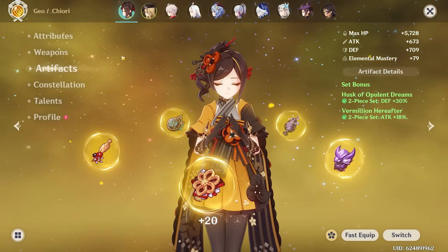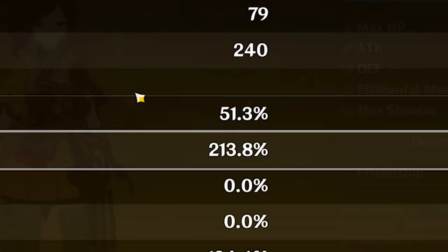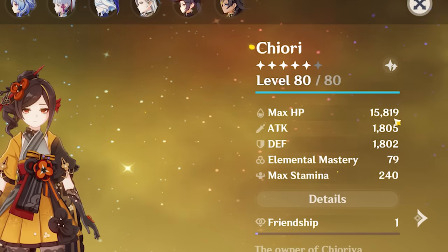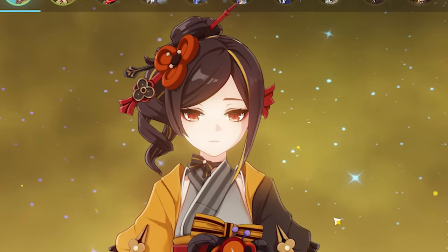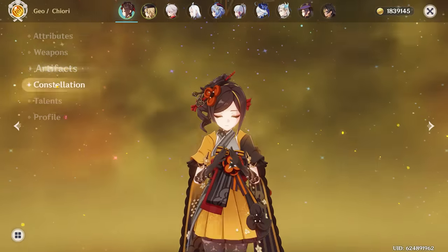It's going to be a two two-piece, which isn't the greatest thing ever, but it should still give us a decent ratio. Sitting at 51 to 213 — definitely could be better, but it's not the worst thing in the world. 124 Energy Recharge, 1800 Attack, and 1800 Defense. I'd say that's a pretty damn good Chiori. And with that, we have officially finished her build — she is completed.